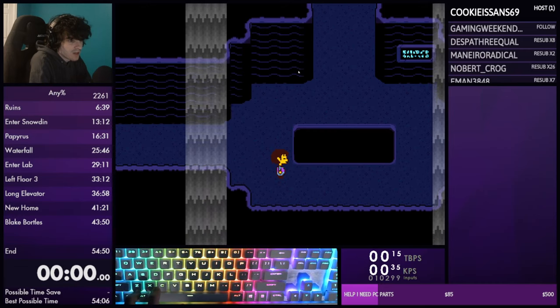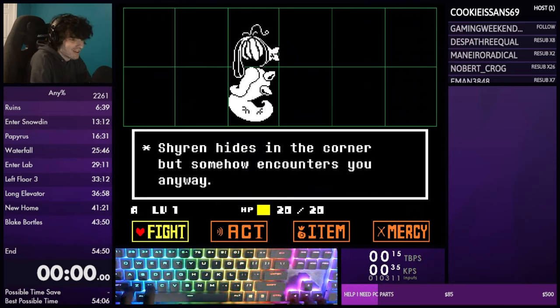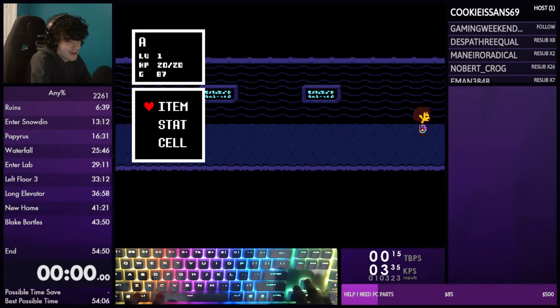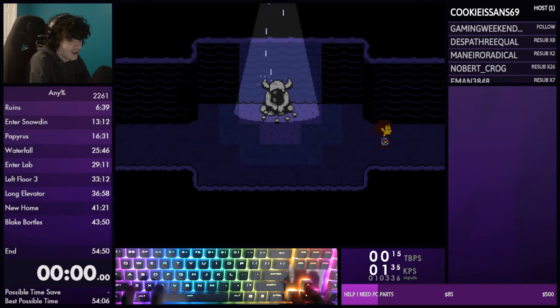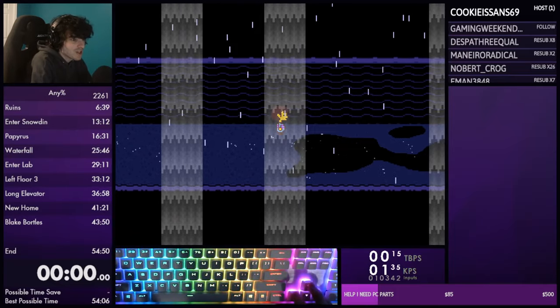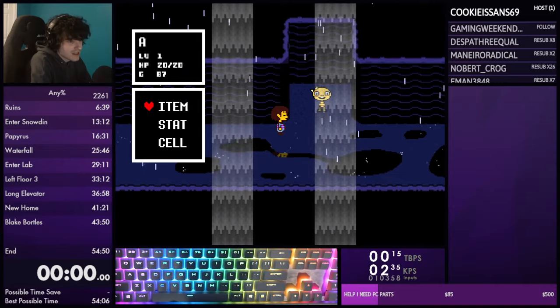Once you hit this pixel you'll run into Shyren. You can punch card it but you don't necessarily need to - it's a pretty frame-savey advanced technique. Run away from Shyren. There's a wrong warp pixel here too, but I only recommend it if you're good at wrong warps - it doesn't save that much time and isn't mandatory. This next room is a little bizarre because we're going to use the punch card to skip Monster Kid - and sometimes it doesn't work.